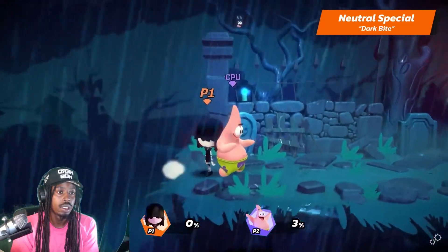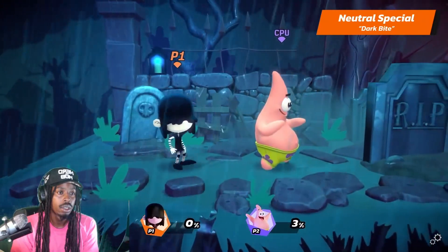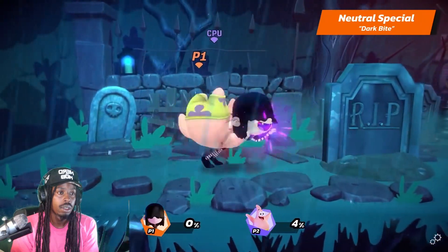Vampire Mode, then Ghost Mode. Holding the button while in Vampire Mode makes her launch four bat projectiles in all directions, and then reset to Normal Mode.